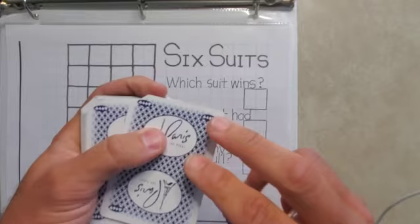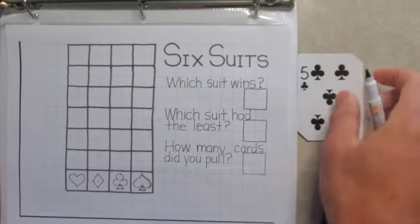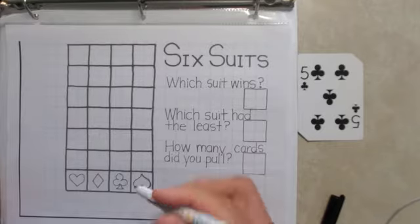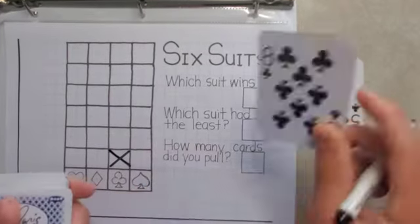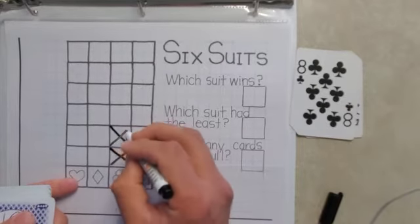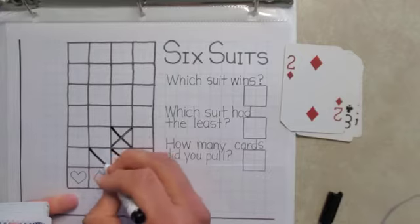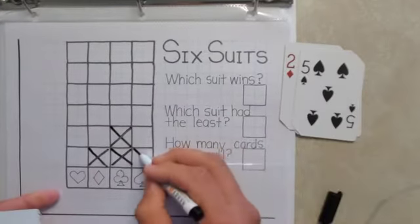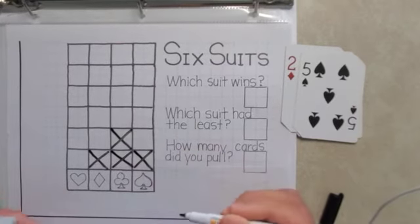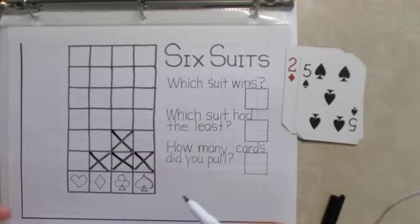Let's pull cards one at a time and every time we pull one we add it to that suit. The first one is a club or clover, so that's one for the clubs. Another club. Card number three is a diamond. And now a spade. So far after four cards have been pulled, the clubs are leading.